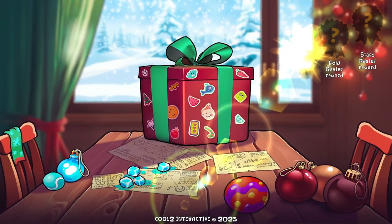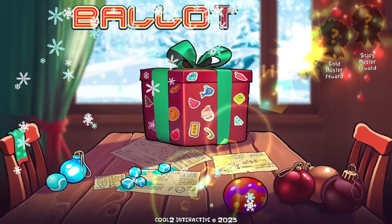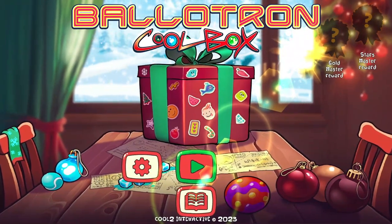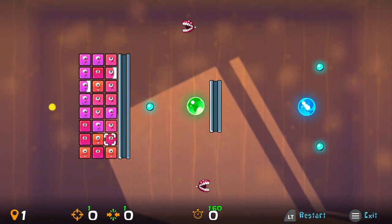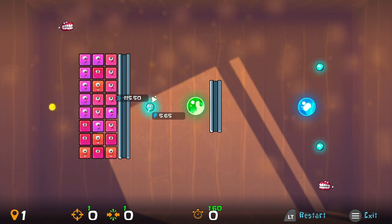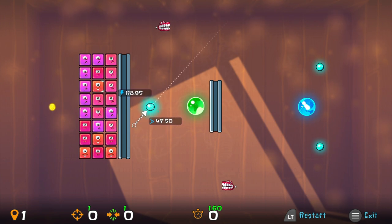Hey there, gamer guys and gals! Today we got another one from Desert Water Games, and this is gonna be a short but sweet video. You'll mainly be able to see what you're doing just watching the video. This is Ballatron Cool Box — you can currently grab this for $4.99 on Xbox as well as Windows. Check the comments, there might be a copy down there for you, so make sure you check!